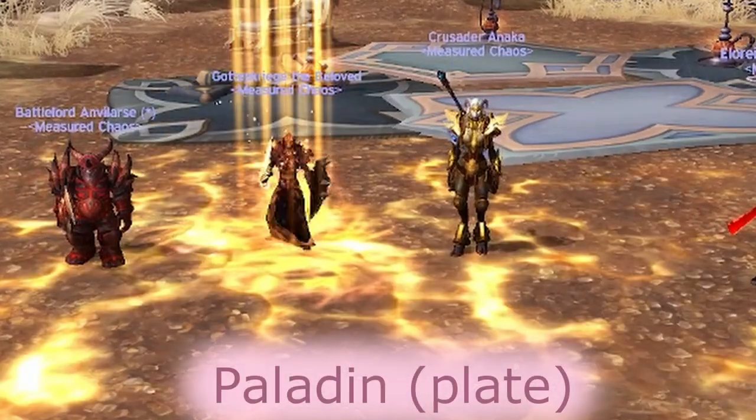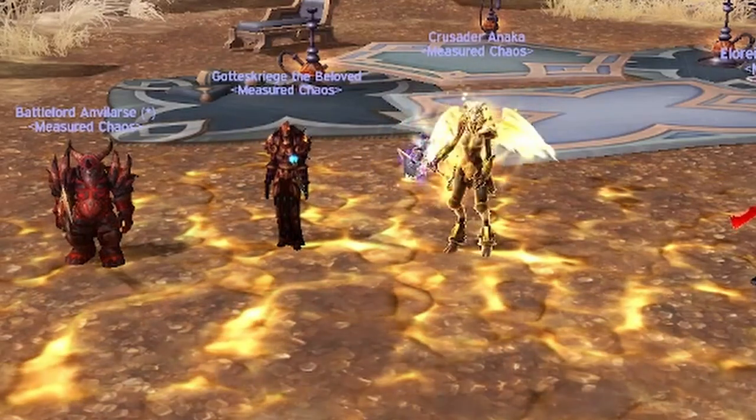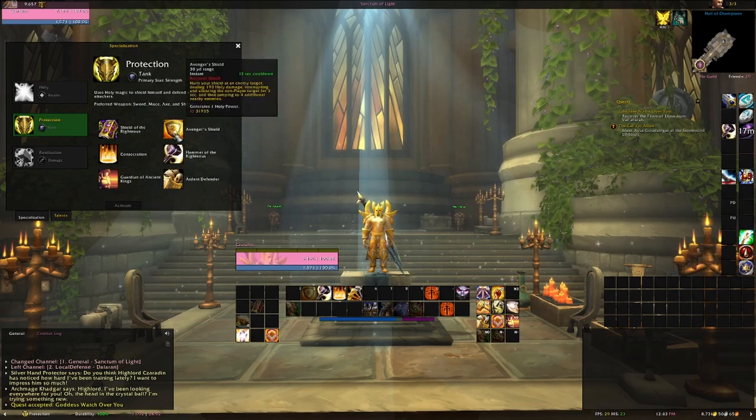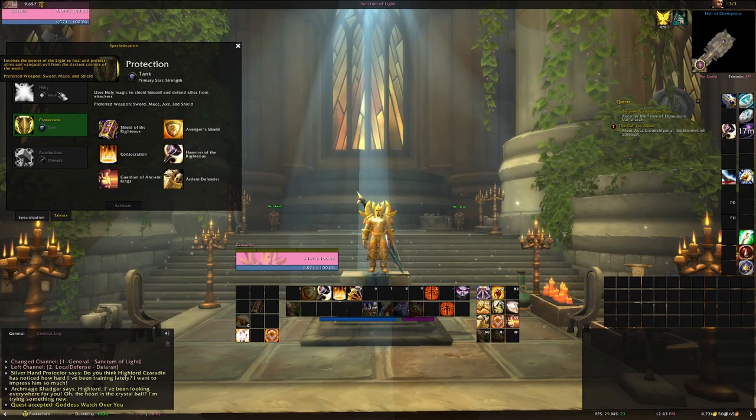Paladin is the only plate-wearing class that can fill all three primary roles across the three talent specializations. All paladin specs use mana as their resource. Like warriors, paladins have a Protection specialization which focuses on mitigating and self-restoring abilities. Prot paladins can choose between stronger mitigation or self-heals depending on the situation within a fight.